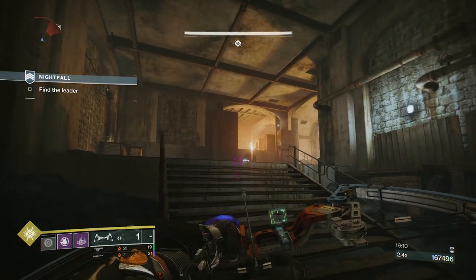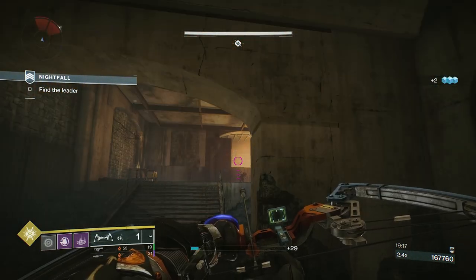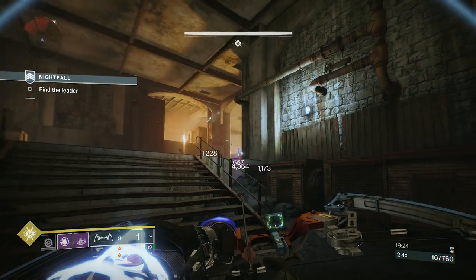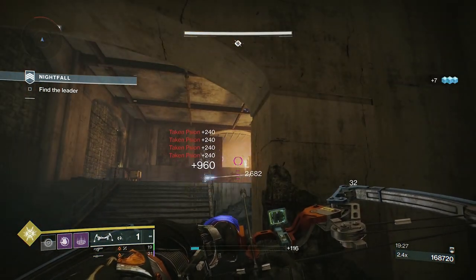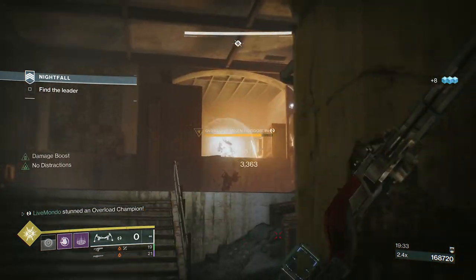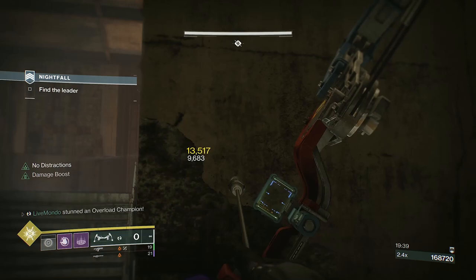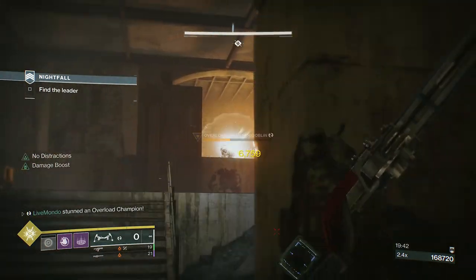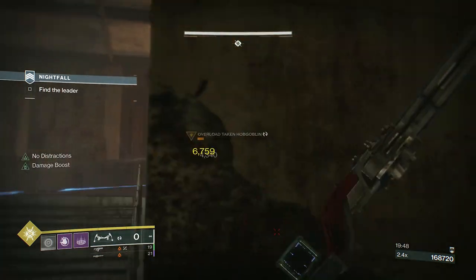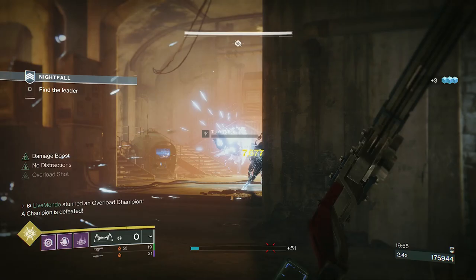I haven't suddenly developed the urge to start jumping about and being glitchy — I'm trying to get this overload to come out. Enemies in Destiny are activated more by sound than anything else. If you don't push jump you won't activate all the enemies, but if you push jump all enemies in that area will start shooting. I killed those Scions around the corner and that's what made him come out — obviously a very nosy overload champion.